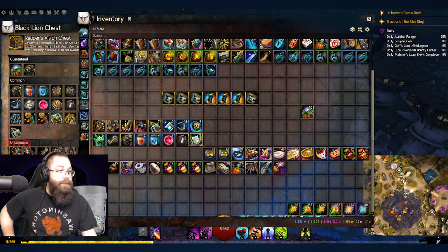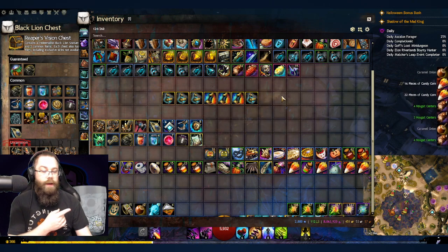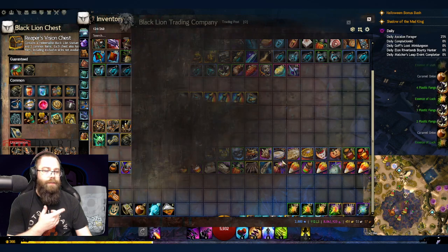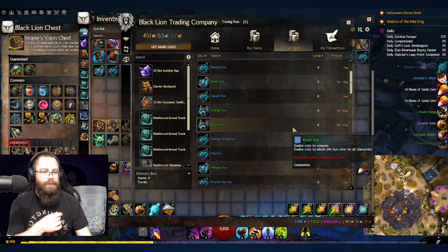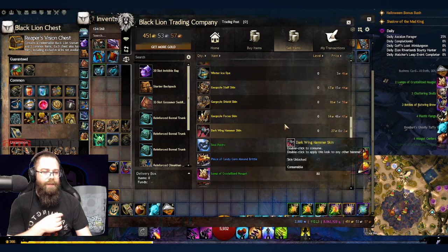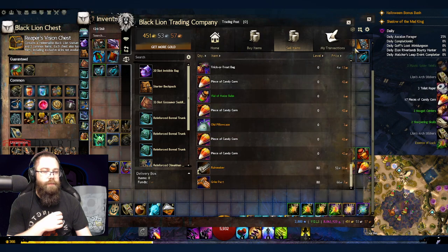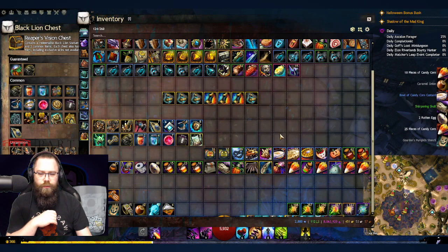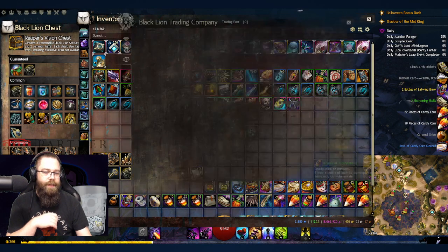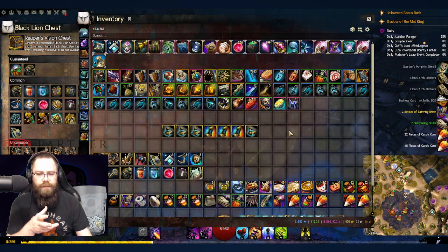That's about 22 gold — not the best on all that stuff. Let's open the glorified trick-or-treat bags. Got one exotic weapon here, Grim Pact, which I don't think has a lot of value. We got a bunch of liquid gold overall. Let me check the dyes for extreme value — a couple gold there. The staff skins aren't worth a whole lot, and the Dark Wing skin isn't either. A pillowcase is worth almost nothing. Not doing well in the trick-or-treat bags this year, so I'm not surprised.